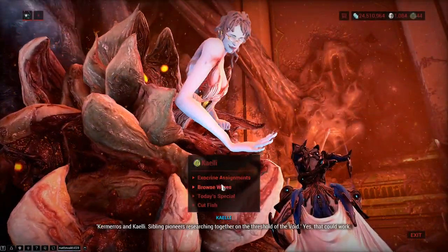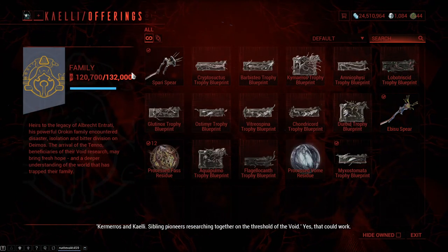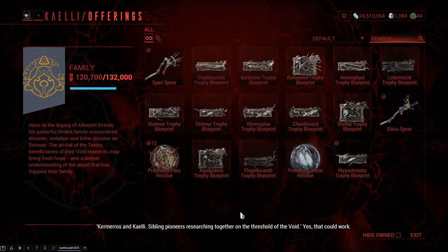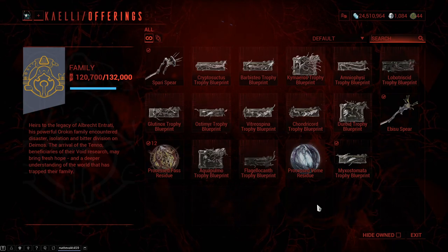To fish the new fish, you will need to get one of two spears from the Daughter at Necrolisk — either the Spari or the Ebisu spear. You can also get the baits here, which is quite nice since you will need them for the new fish.